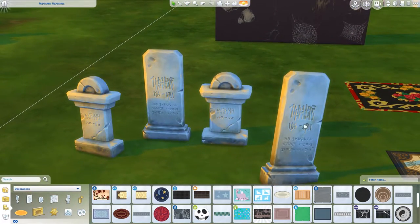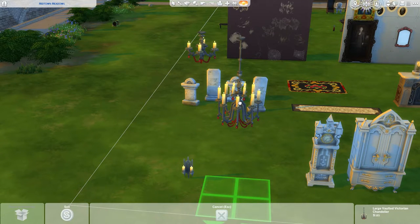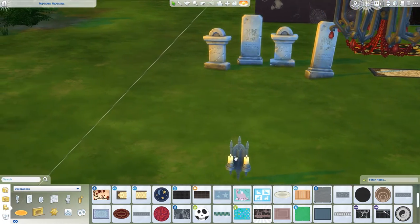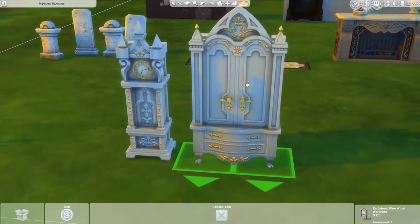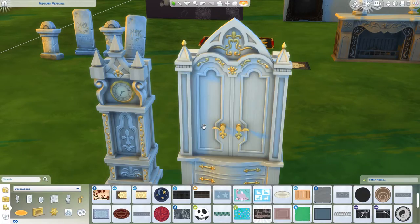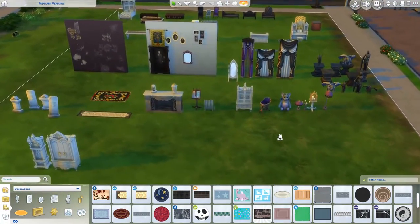To link in with the statues we have some gravestones. Then we have some more lights - chandeliers, we've got two of them. And then we've got these wall candles. Then we have a brand new wardrobe and a little clock here. And that is everything in buy mode.